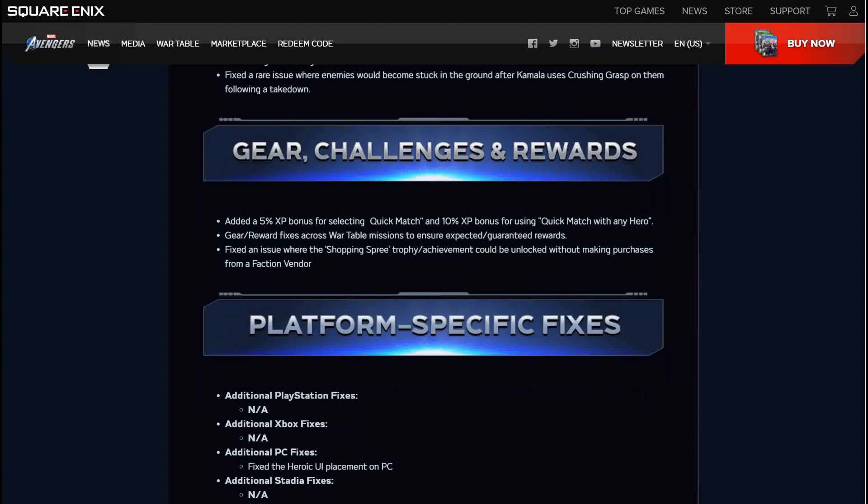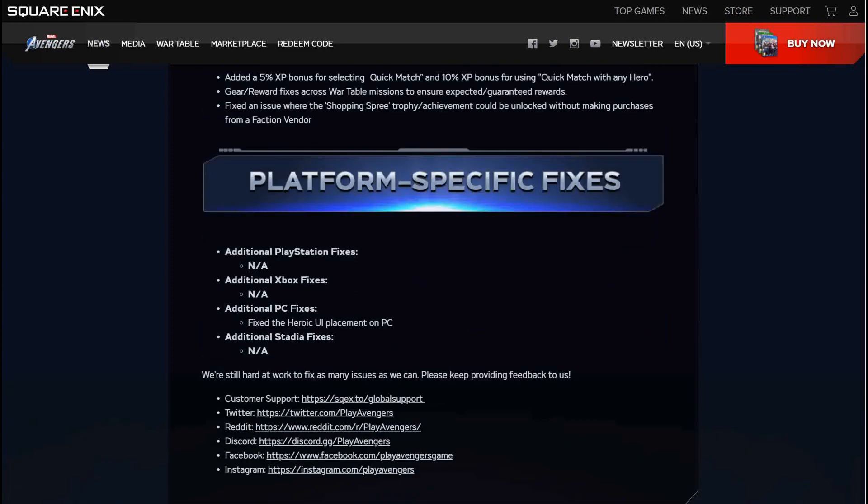Gear challenges and rewards: added a 5% bonus XP for selecting quick match and a 10% bonus XP for using quick match with any hero. I think that's them prepping for the Kate Bishop release — all my characters are max XP so this doesn't really affect me, but I wonder if it works towards faction XP as well since I don't have those maxed out yet. Gear and reward fixes across war table missions to ensure expected guaranteed rewards. Fixed an issue where the 'Shopping Spree' trophy and achievement could be unlocked without making purchases from a faction vendor.